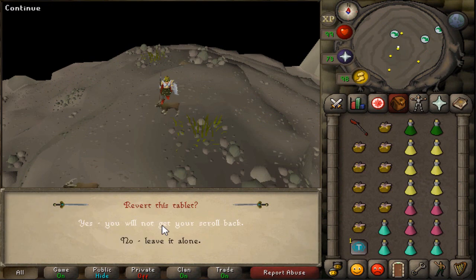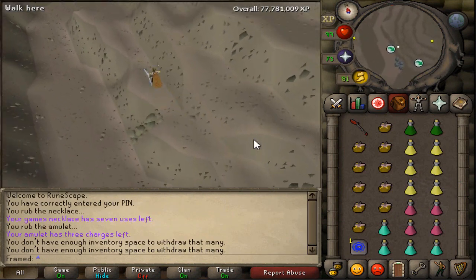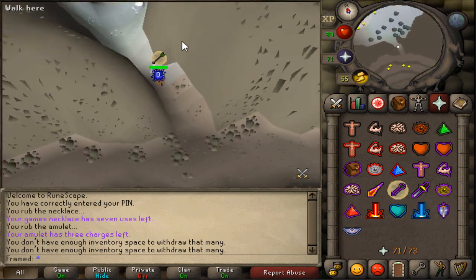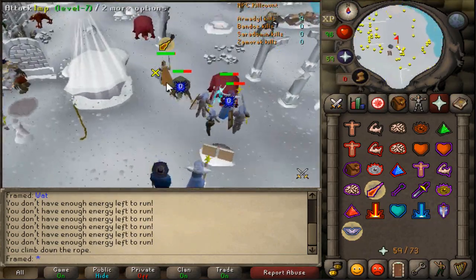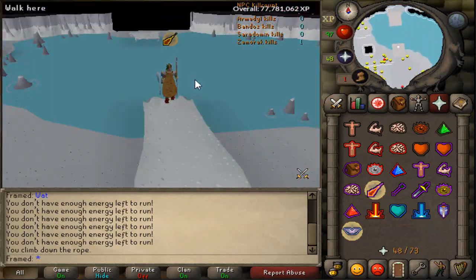To get there, break your Trollheim teleport and then convert your remaining teleport back to a house teleport. Then follow the path that I do on screen. Keep your prayers running at all times to take minimal damage. You will be losing all of your prayer points once you get to the lair. Once inside the God Wars dungeon, run north and cross the broken ice bridge and you will arrive in the Zamorak lair.